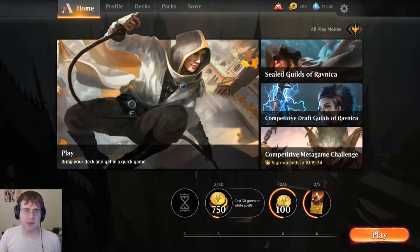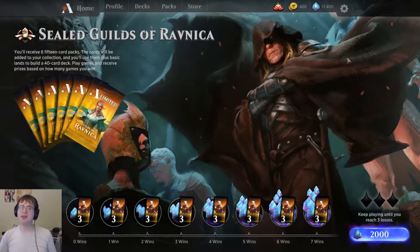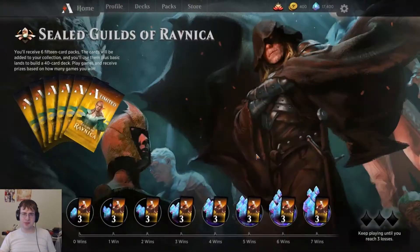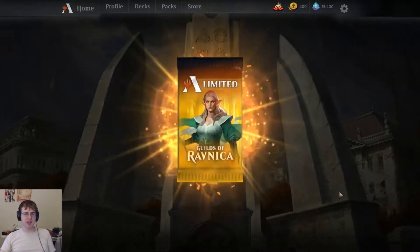Hey guys, welcome back to Magic Arena. I am C4cat. Today we're doing some sealed Guilds of Ravnica. I was originally going to draft and wait a few days, but I thought let's do some more sealed. I really want more Ravnica packs, and the best way to get them is getting those sweet gems. It all comes down to the rares — may the gods of random number generators smile upon me this day.